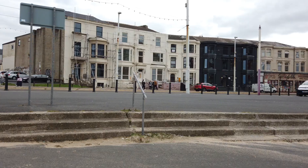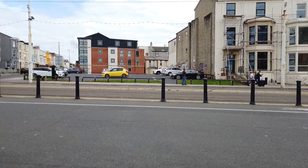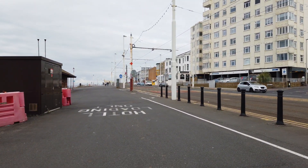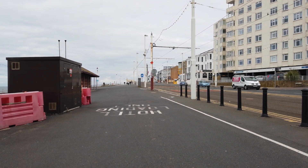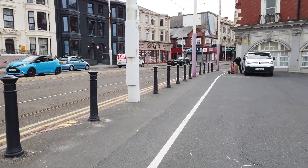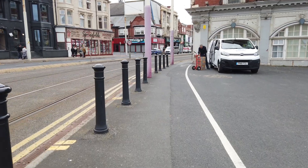And now of course there's the Metropole again in the background. So let's take a little walk this way and just see what we can see. Heading up there takes you towards the Grand Hotel and eventually into Cleveleys and eventually into Fleetwood. Coming this way takes you down towards South Shore and eventually down to Blackpool Airport.